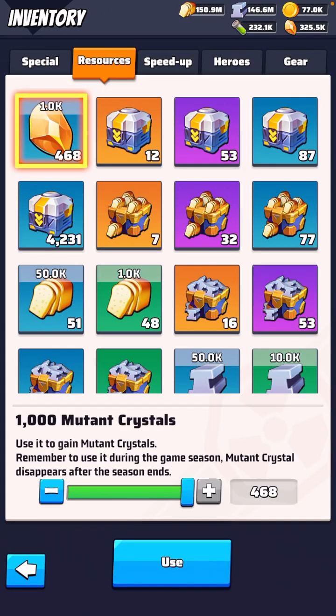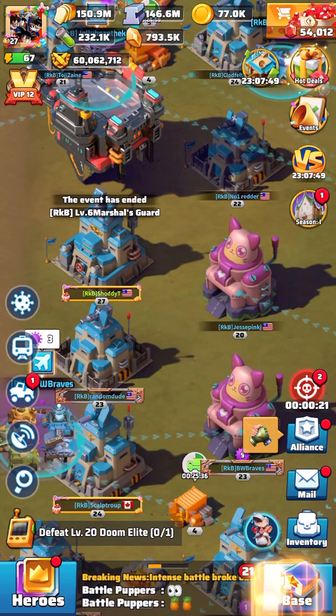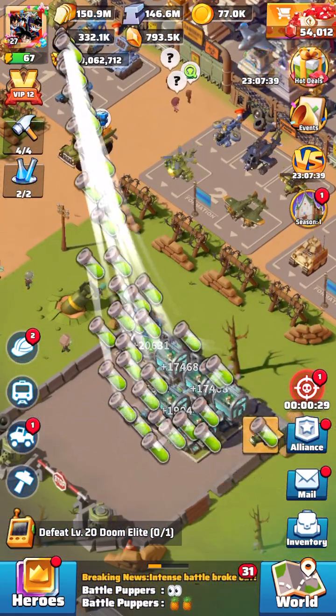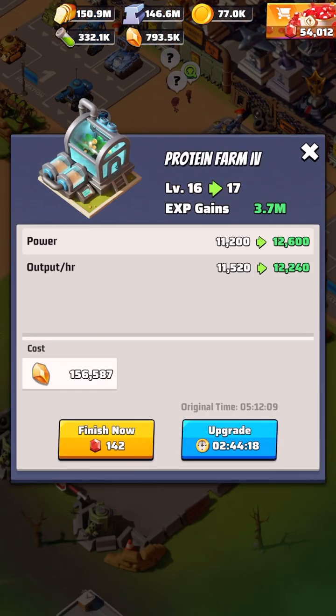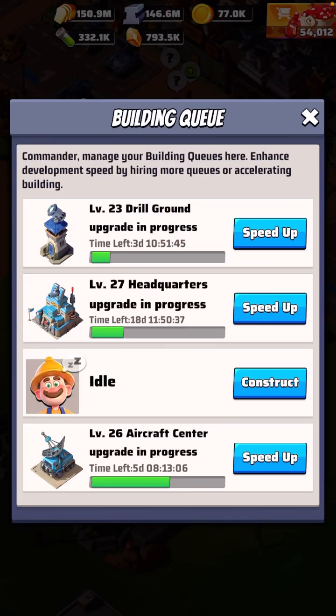Now we're going to see how many mutant crystals I have — and that's a crap ton. That's over 400,000. So we're going to be upgrading this building like crazy. I wish this took place yesterday; I would have got a lot of speed-up points for construction day. But I'm just going to be patient and go ahead and upgrade. I think I got enough Alliance assistance where I need to figure out which one of these I want to speed up. Let's go ahead and finish this building up because I got a lot of construction speed-ups.